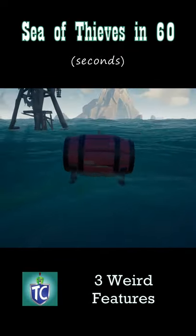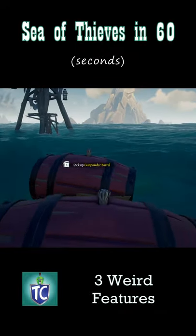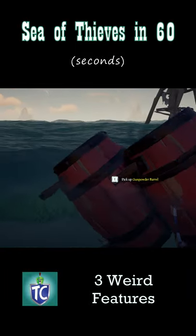Number three: you can drop kegs on each other. I recommend grabbing some from an inactive skeleton fort to launch them into the air. It's a little difficult, but find a shallow area, put down a keg so it floats, and try to drop another one on top.